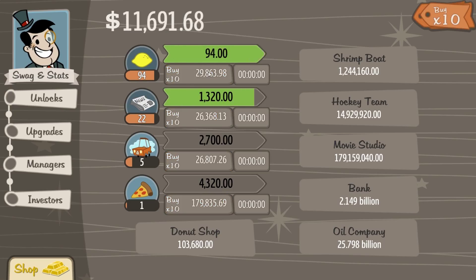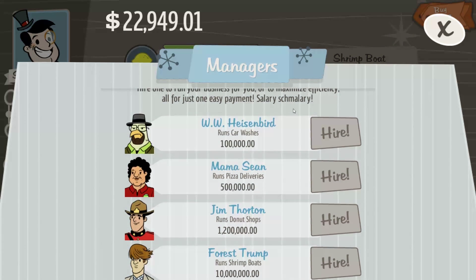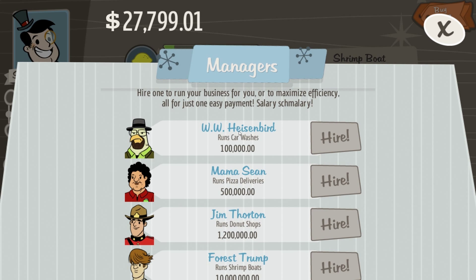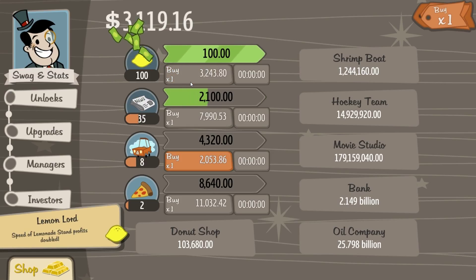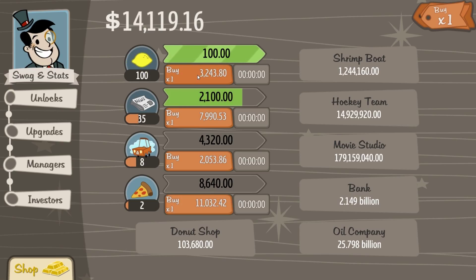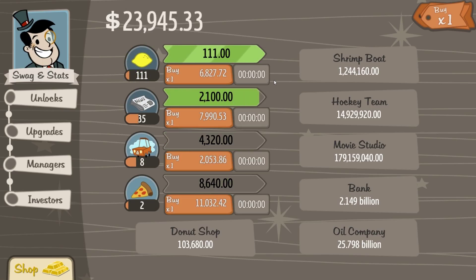One time, ten times — there we go. As you can see, we're earning a lot of money right now. Soon we'll be able to buy managers. It's $100,000 for W.W. Heinzberg because he runs car washes, so he'll do the car wash automatically, which gains about $3,000 every five seconds. We've now doubled our lemonade production. Now we're earning $111 per second.